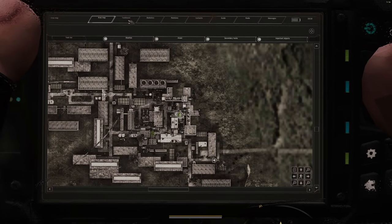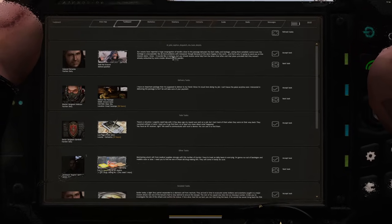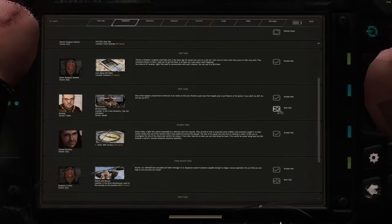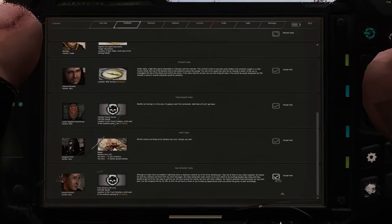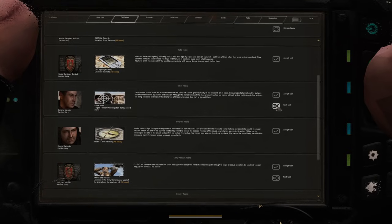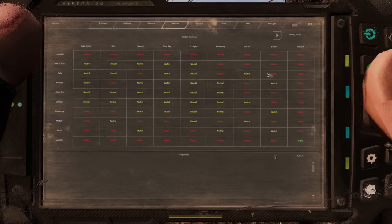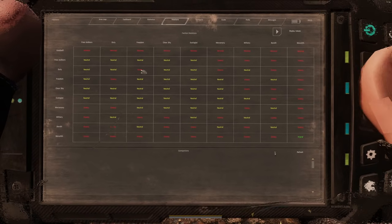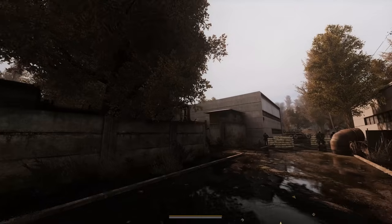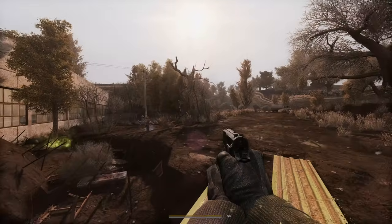Let's get our PDA out. There's a task board, statistics — pretty much what you'd expect. No crashes, everything's been pretty smooth. Let's look at tasks: neutralize a bandit in Garbage, kill a bandit in Truck Cemetery. I really don't want to go to Truck Cemetery, but we might have to. We'll accept neutralize bandit in Garbage — no time limit. We are playing as Duty, so we're only friends with Clear Sky, Ecologists, and Military. Mercenaries, bandits, Monolith, and Freedom will all be our enemies. The atmosphere is pretty good — there's a lot of contrast. I turned off anti-aliasing and SSAO because the reshade takes care of all that.